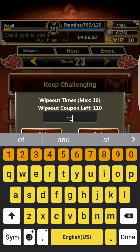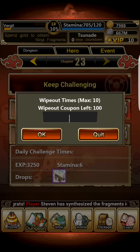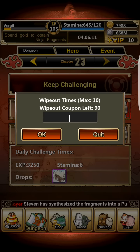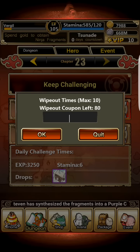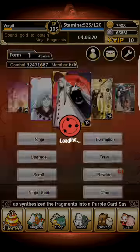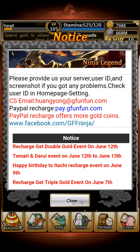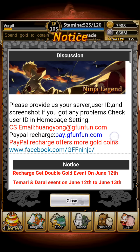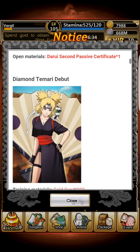You can grind out Darui fragments by going to Chapter 23, going to Battle Plan, and either doing it the normal way or using wipeout coupons. Keep in mind that Darui fragments are going to take a very long time. Some people I talked to during my hiatus noticed it took about 7k stamina just to get one Darui. Don't be too surprised if you need to grind a lot if you want him for free.